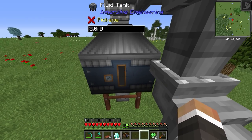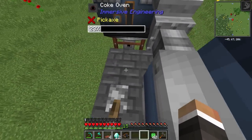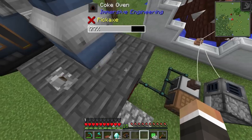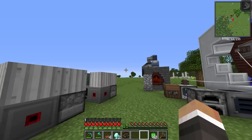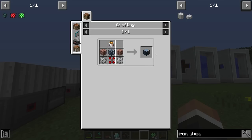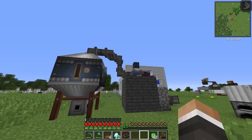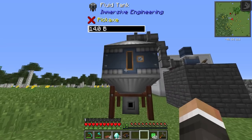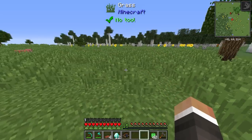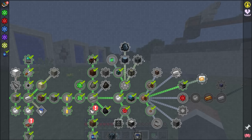The creosote is now moving out of the coke oven and into the fluid tank. In hindsight, I probably should have built the tank one block further right to align with the coke oven. Eventually this tank will fill up, so we'll need a nullifier to delete excess creosote. Immersive Engineering pipes try to fill the nearest inventory first, so the tank would fill before any overflow goes to the nullifier. But at 512 buckets capacity we have plenty of time.